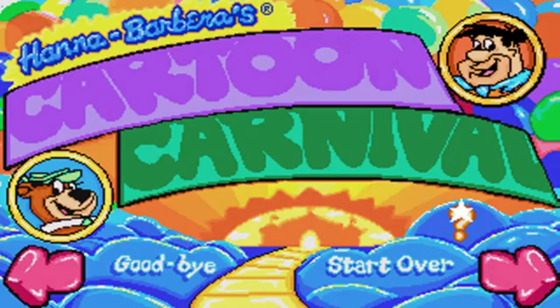To select something, just move the star over it and press any button. Select the arrows to visit all the games in the Cartoon Carnival. Select the castle to take a quick tour of this disc. Select Start Over to set all the games to the easiest level. Select Goodbye if you're all done playing.